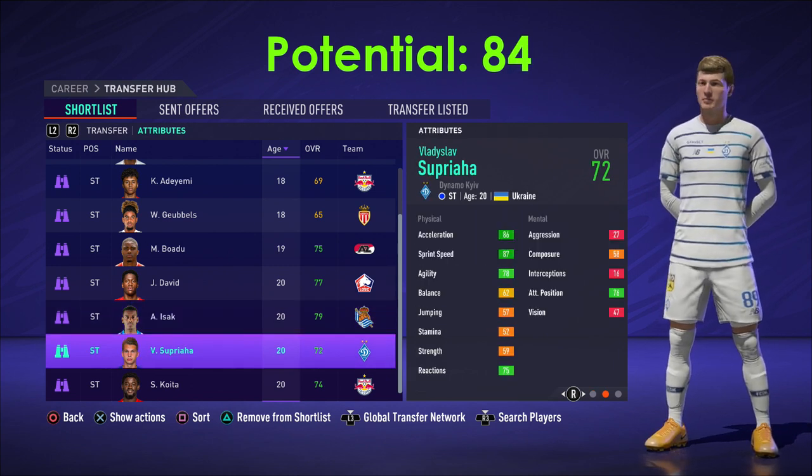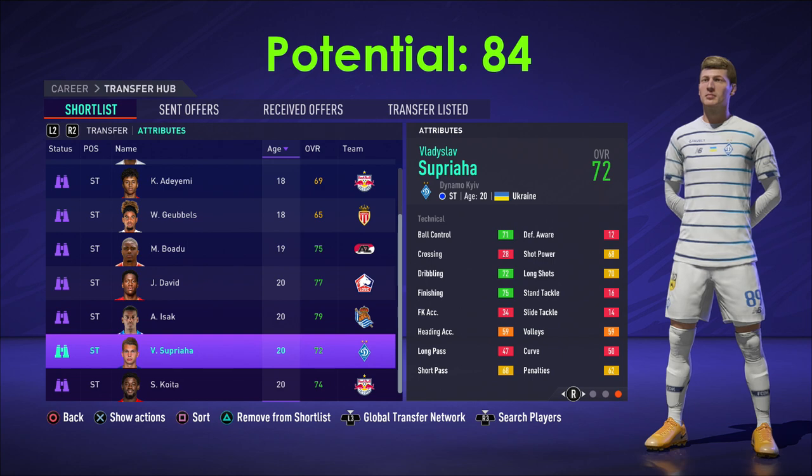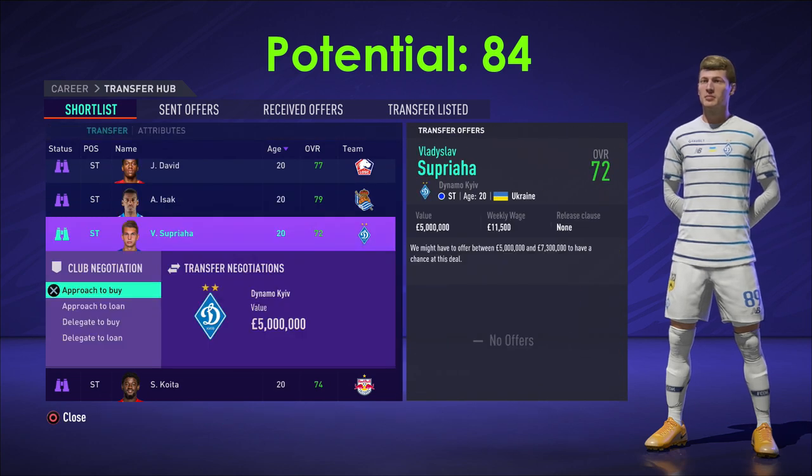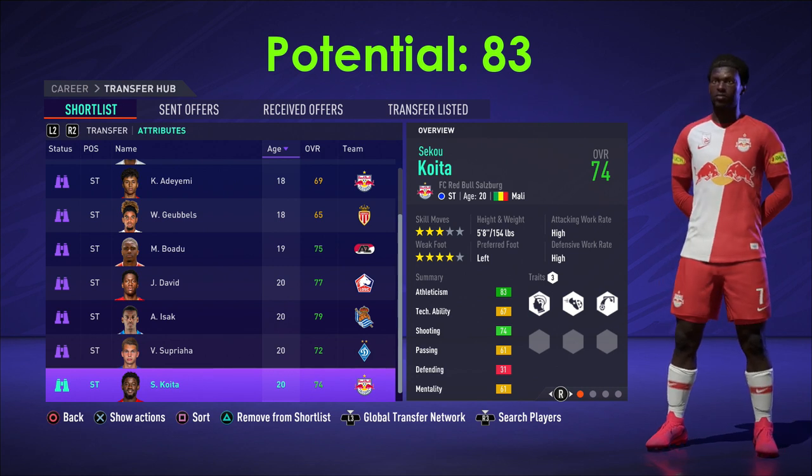After that we have the Ukrainian Sopria — as you can see, 87 sprint speed and 86 acceleration. These are sweaty striker stats. He's got 75 finishing and 72 dribbling, and he's a bit cheaper at around 5 million, so you guys could definitely test him out.